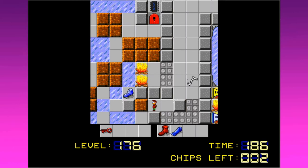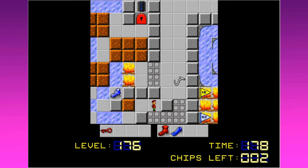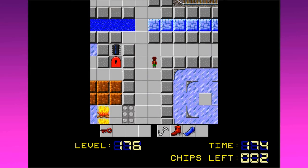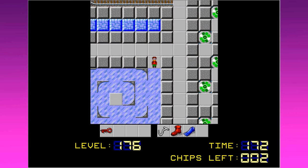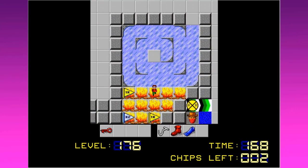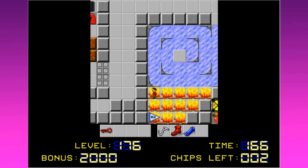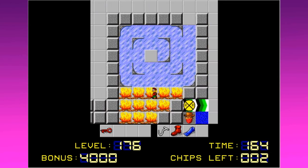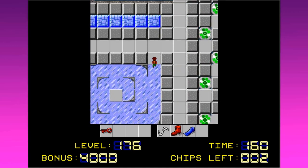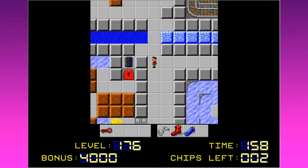I would need the ice boots to get around. Can I do anything more from this point? I can get out of here. I have flippers, fire boots, and ice. There's nothing in the fire really, except bonus time. So I need to look around and see what's the deal here.